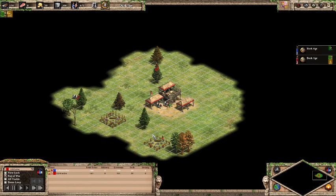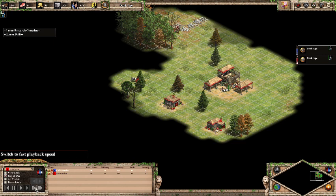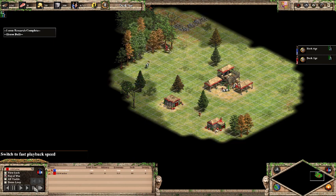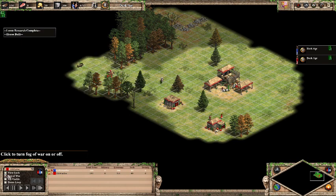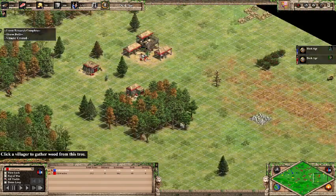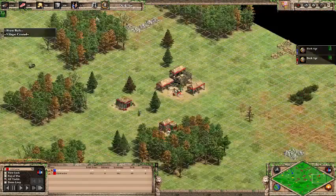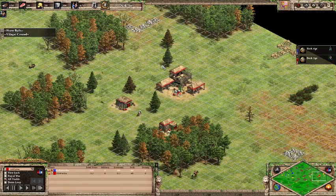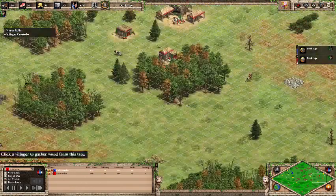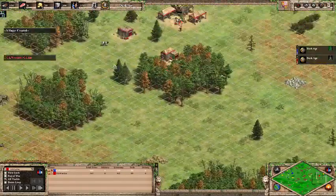I chose Spanish on Arabia as a map. I figured I would try to go to a castle if I can. I've got a pretty good map — berries and gold are on the back. I've got two stones close by, which is good since I'll need them, and my wood lines are very good. I have lots of wood right near my town center, I don't have to go too far.